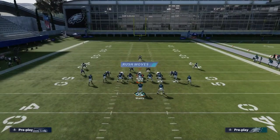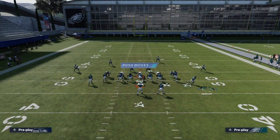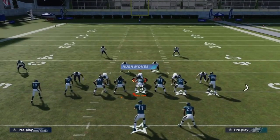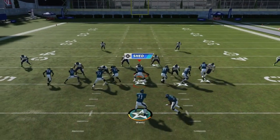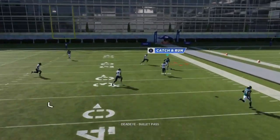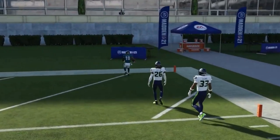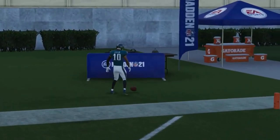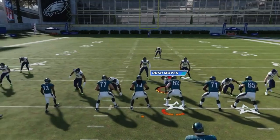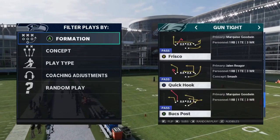Next up we got the PA Bucks Cross. Against cover two, streak the art route, motion out the slot receiver and it's gonna be a big play to the cover two spacing — typically an easy home run or at least a big play if you run to the open side of the field.